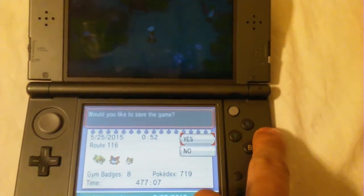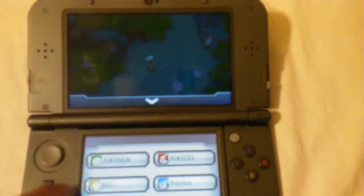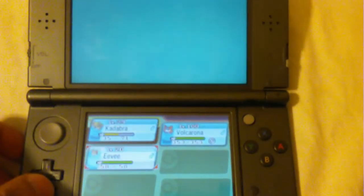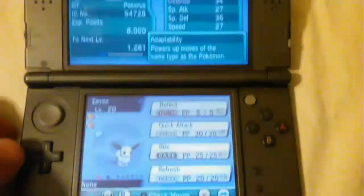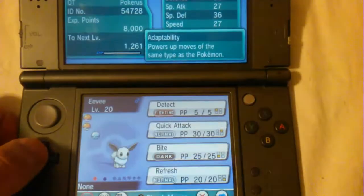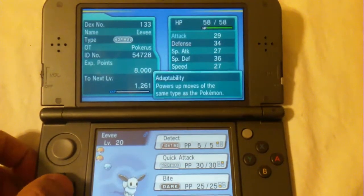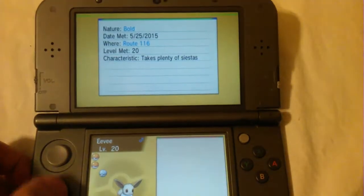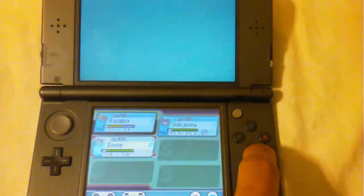I just wanted to give it a try and make sure that I was capable of getting a dex nav shiny. It was worth it because it only took about 20 minutes. What moves did it get? It got Refresh, Quick Attack, and Detect — so nothing special. And did it get bold nature? Yes it did. That's all I cared about. Alright, let's go ahead and check the IVs.